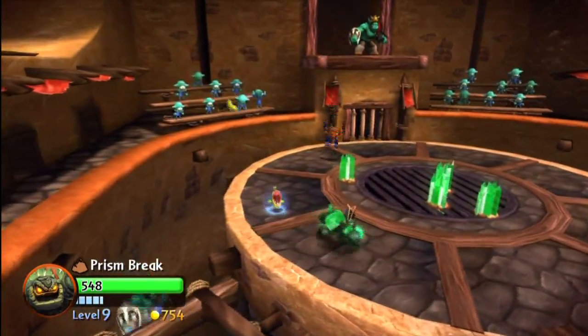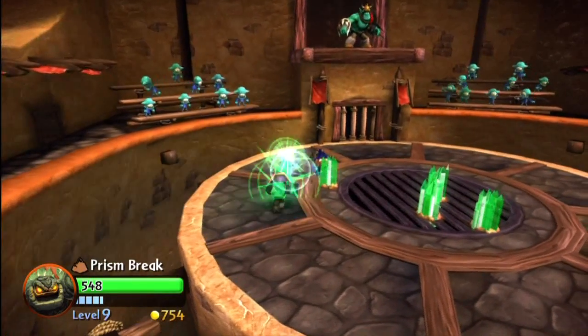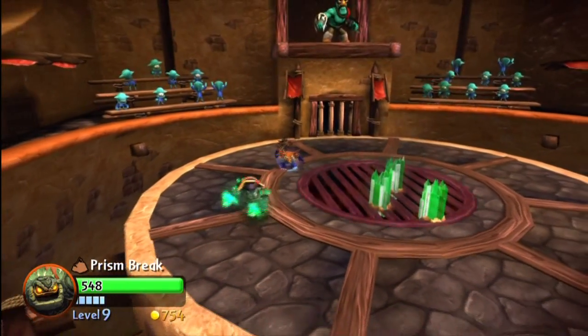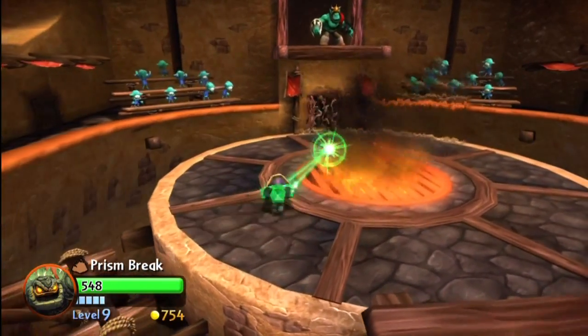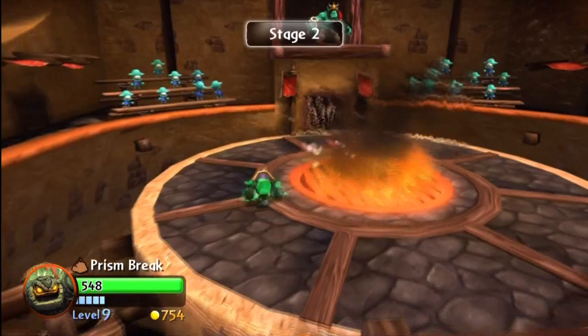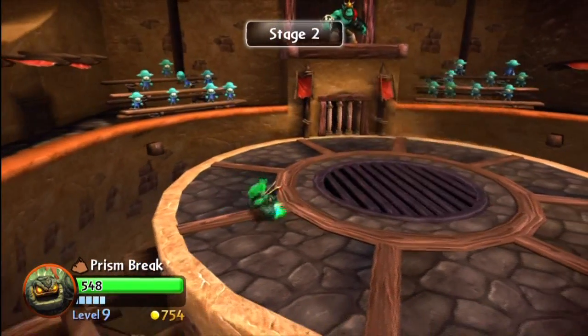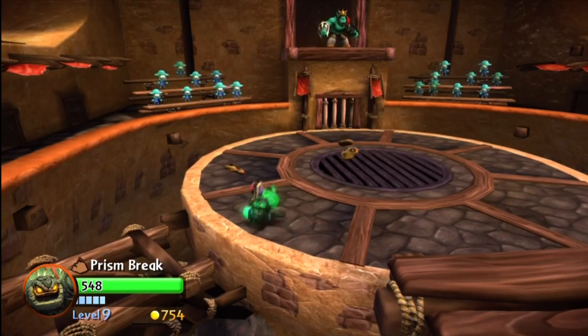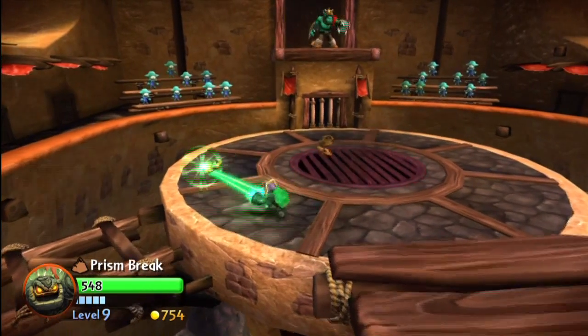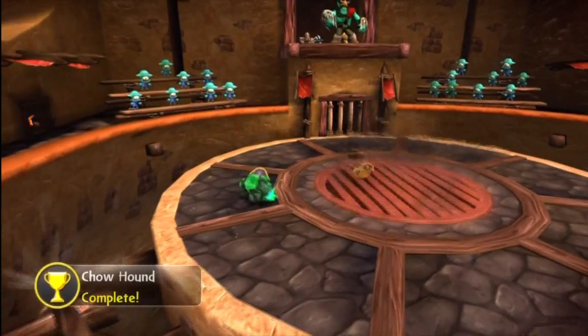Enemies like this big guy right here, you want to trick them to run up to the edge and then just use some sort of attack to knock them off. I stood here and let them run up. You kind of play like a matador — you use them as a bull and trick them in, then when they run up, move out of the way and push them off the edge with whatever attack it may be.